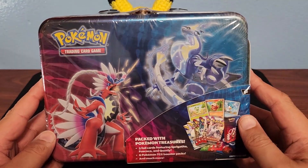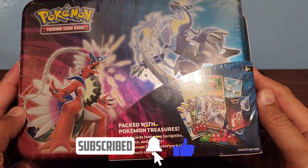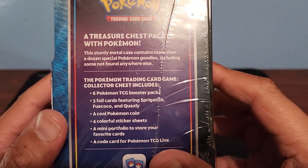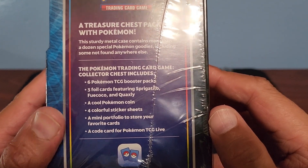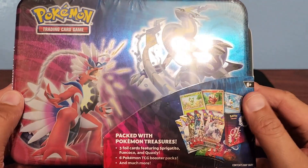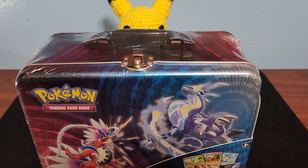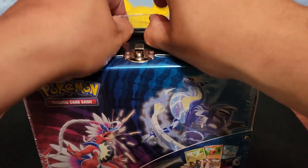What's going on everyone, it's Renee with Four Brothers Collectibles. Today we have this Pokémon Treasure Chest. It comes with six booster packs, three full cards, a coin, a sticker sheet, a mini portfolio, and of course the code card. You can pick this up at GameStop. I've heard that these little treasure chests come stacked — people have been pulling nice hits out of this, so let's open it up and see what we get.